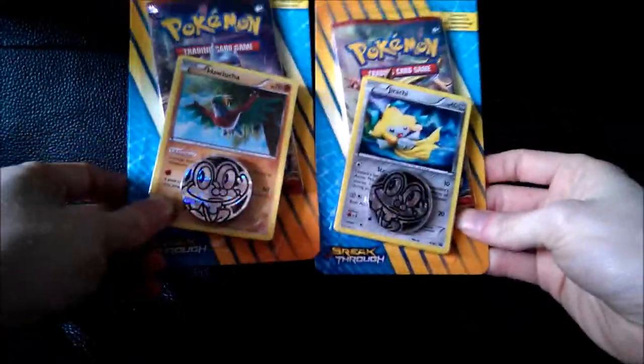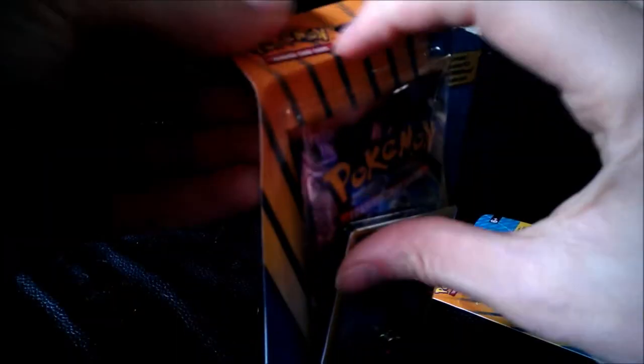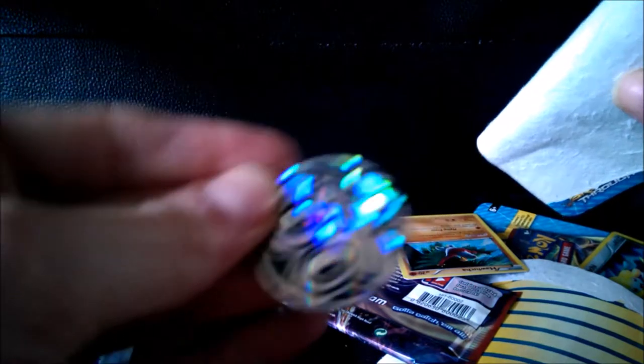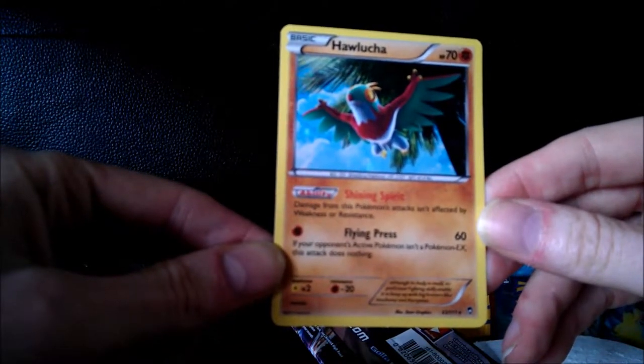We have two booster packs to open. Both come with a foil card and a coin, so I'll open a hall entry first. We can get it out of the packet. The basic coin - I'll throw it in. And the foil Haulinger with flying attacks.